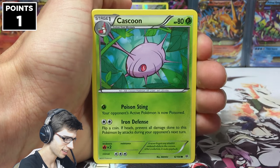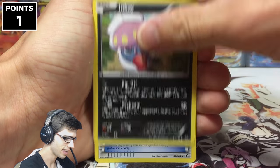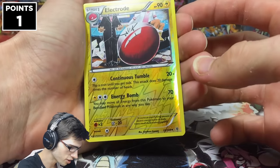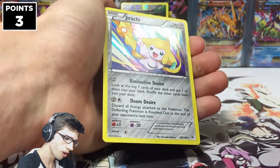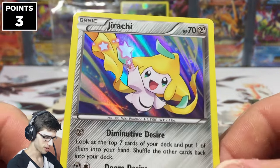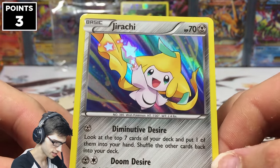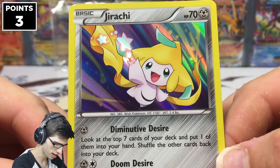We have Dratini, Kaskun, a Hawlucha, Wingull, Inkay, Rayquaza Spirit Link, Tranquil, Gliscor — just a reverse uncommon Electrode. And then we have a holo Jirachi! Shout out to Sleepy Jirachi. We got Jirachi with Diminutive Desire and Doom Desire. It is nice art, and the holo pattern on that card is just awesome — it's just so shiny.